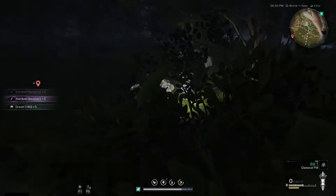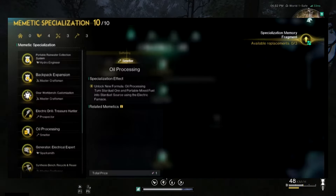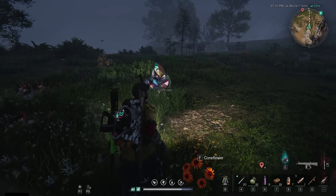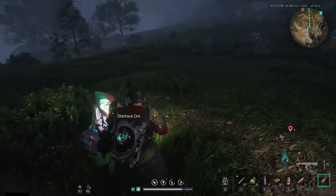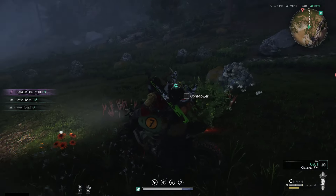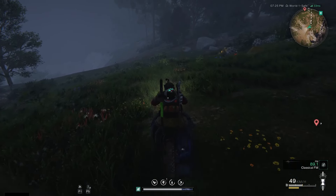Stardust ore is unusable for most players unless you have the oil processing memetic specialization. This specialization will turn some mixed fuel and 50 Stardust ore into 50 Stardust source, which is used in upgrading your gear and in a ton of crafting recipes.